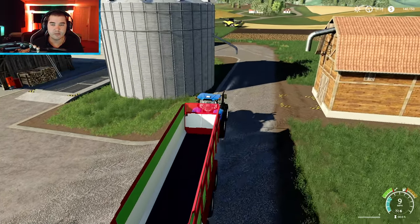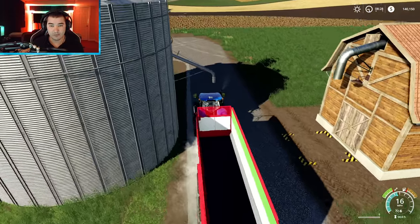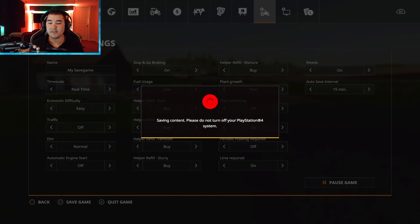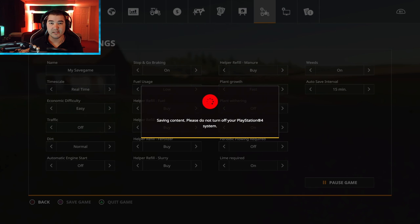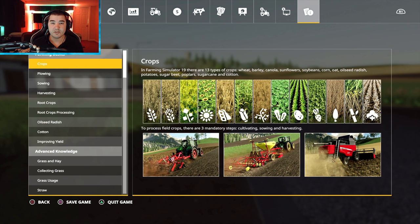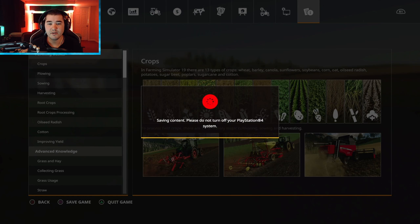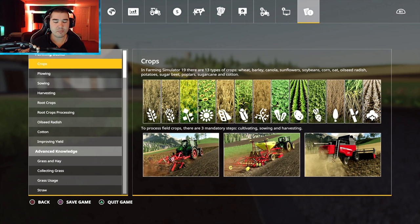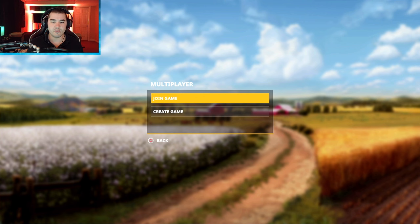We're going to park under here so we don't have to move later. Exit, save and exit. Saving content - please don't turn the PlayStation off. We're going to turn auto save off, by the way. The game is saved - I'm going to save a second time just to be safe, then exit.